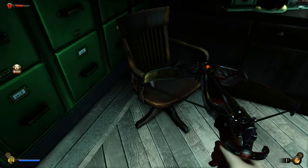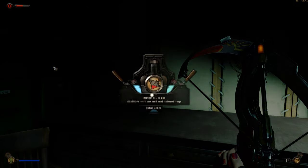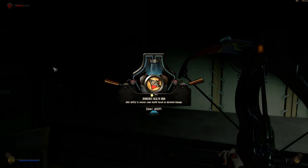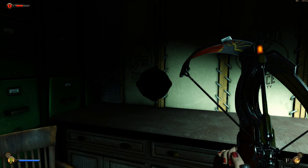Here's a lockpick. Now let's apply the Ironside's health mod — it adds the ability to recover some health based on absorbed damage. That sounds cool — essentially you convert EVE to health when people are shooting at you. I do have the Ironsides plasmid.